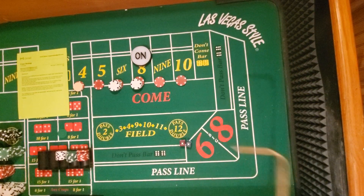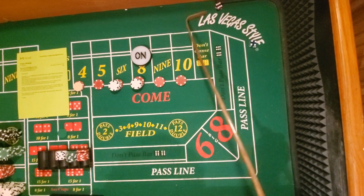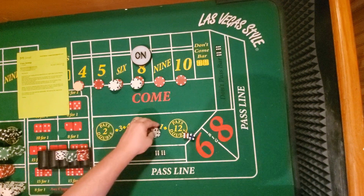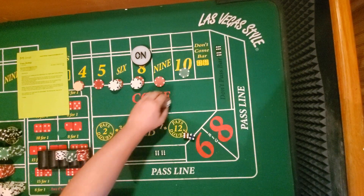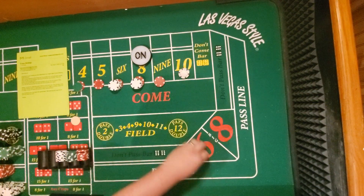He doesn't say two rolls — he says two hits. Ten — all right, so let's get our first hit on the ten. It's gonna be an $18 winner; ten will pay $18. It's gonna bump it all the way up to a quarter and I'm guessing we're buying it. Rack it up, second hit — bets are off.